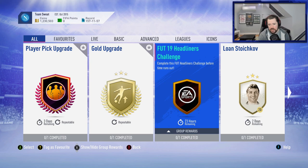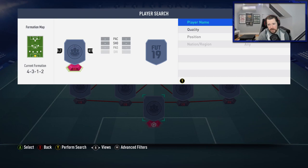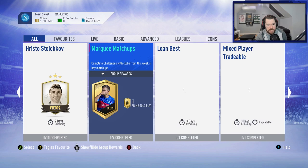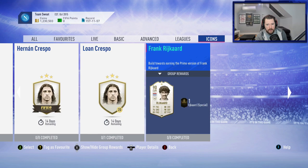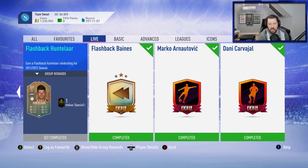We've got a new headliners challenge for an Electrum Players pack — that one's probably going to be easy. One Serie A player, three nations, three leagues, six rares, 64 rated. So a Prime Electrum Players pack. Let me do that afterwards because I don't want to throw away a player that might be useful for this SBC. And for icons — Rykard, Nakata, Van der Sar, Owen — so no new icons. It's just Huntelaar for today, which is okay, and obviously the headliners challenge.